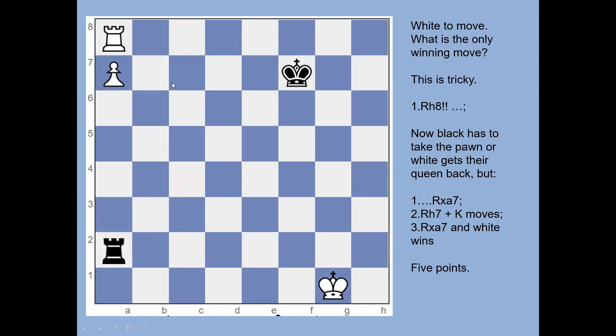This tricky one requires getting the pawn to the end to promote to a queen, while making black sacrifice the rook to eliminate the queen. The move is rook all the way to h8, threatening to push the pawn forward to promote. If rook takes queen, rook takes rook, and rook and king against a king is an easy win. If after rook to h8 black plays rook takes on a7, white plays rook to h7 check — the king moves, and the rook captures on a7, returning to king and rook against king.